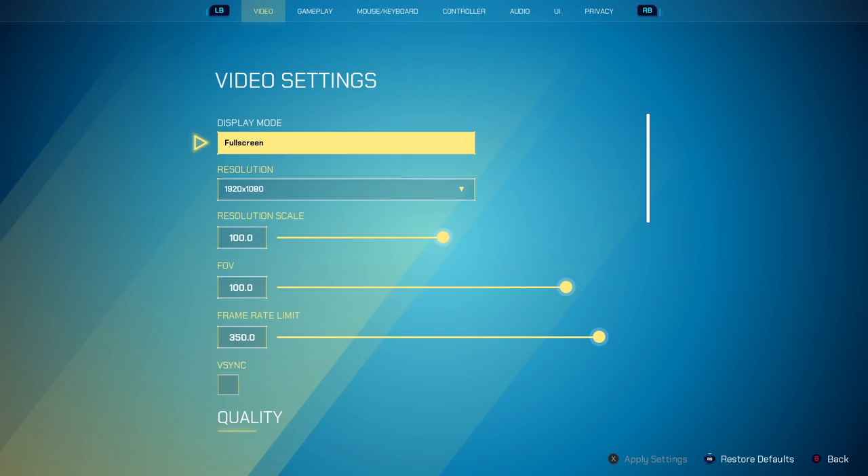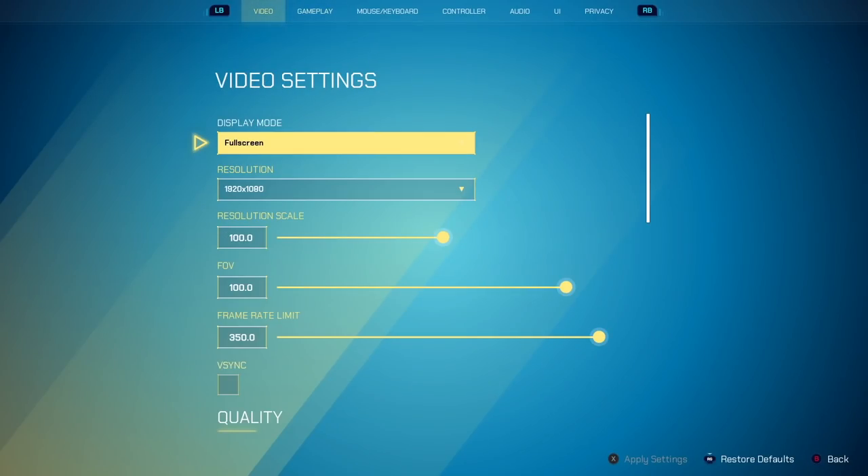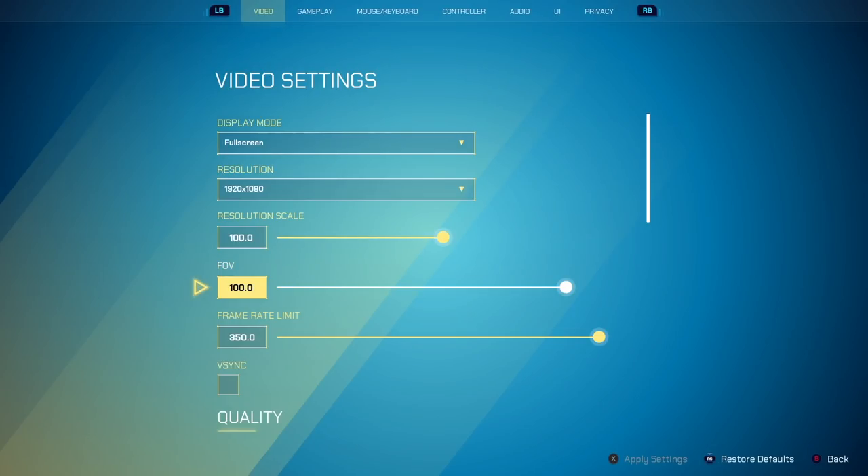Now let's do video settings. This is going to be for PC players. I have a pretty powerful computer, so I run all high settings. My resolution is at 100 FOV — I think FOV should definitely be between 95 and 103, with 103 being the max. I play on 350 FPS; I have a 390 and a 360Hz monitor, which is why I play on that.